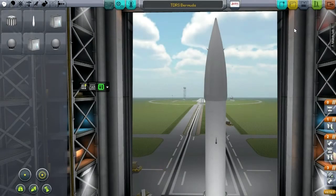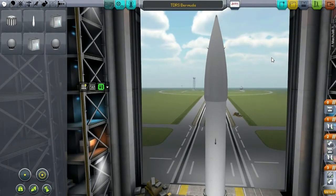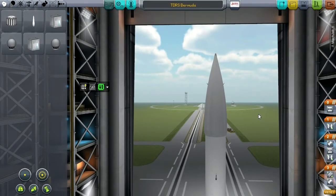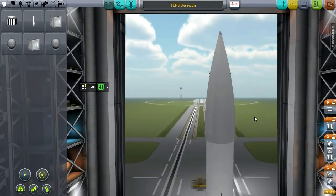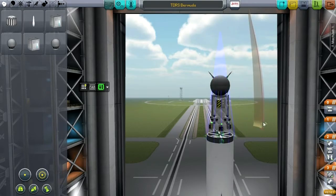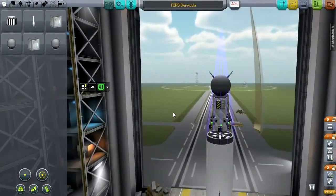Hello everyone and welcome back to my Realism Overhaul series in Kerbal Space Program 0.23. In the previous episode we attempted to do a sample return mission from high Earth orbit and it didn't quite work out. It mainly failed because of the situation with our communication satellites. The first thing I want to do is replace the one satellite that isn't working, which is Uragadi, and I'm contemplating whether to add an extra antenna to it.